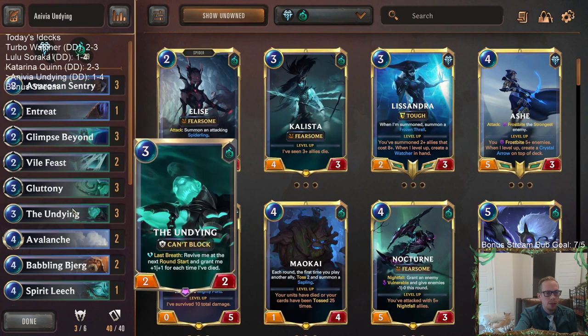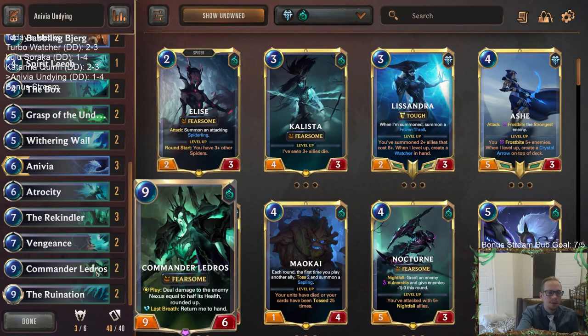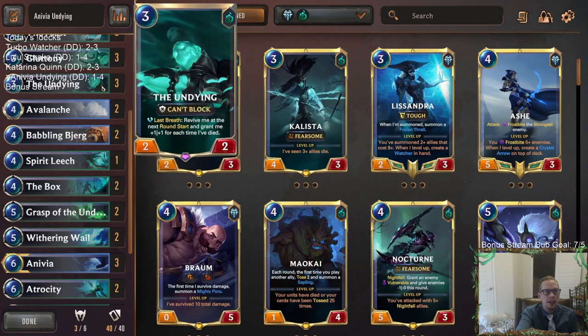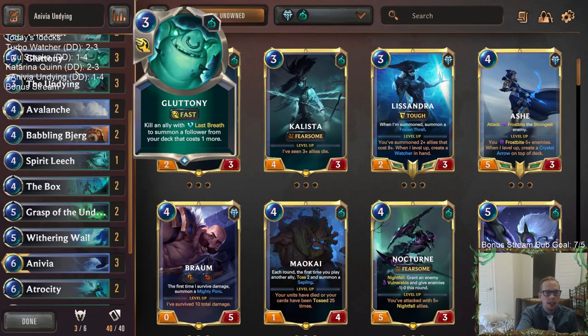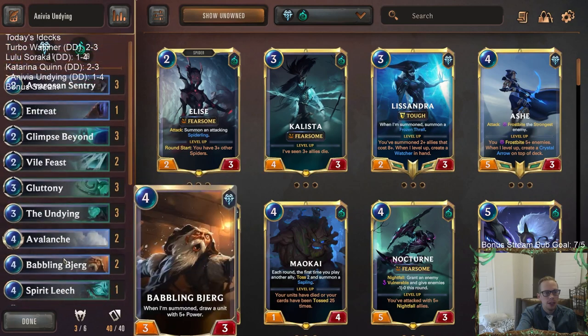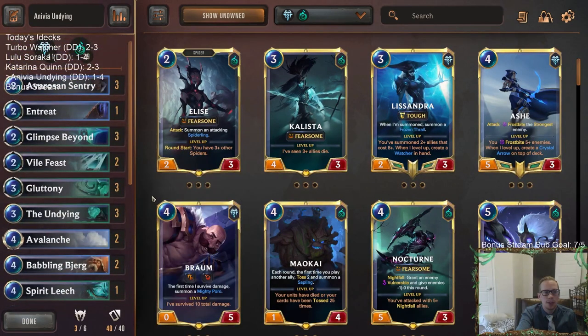I don't have a lot of suggestions for this deck, but that doesn't mean it can't be improved upon. Those of y'all watching on YouTube - if you've been playing Anivia, Undying, and Gluttony and you've had any kind of success, feel free to throw your list out in the comments and talk about what to do. How do you make Gluttony, Undying, and Anivia all work together in a list? I'd be interested in hearing about that. That's all I got for this one - make sure to hit the like button, I really appreciate y'all watching, and I will see you for the next video.